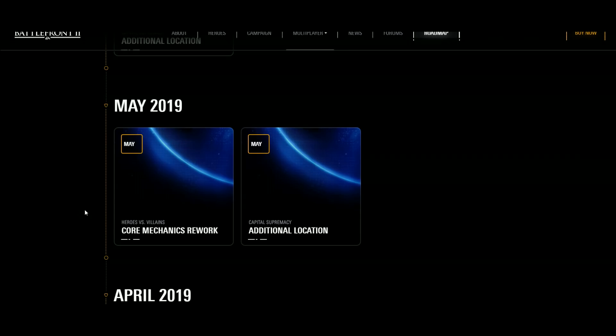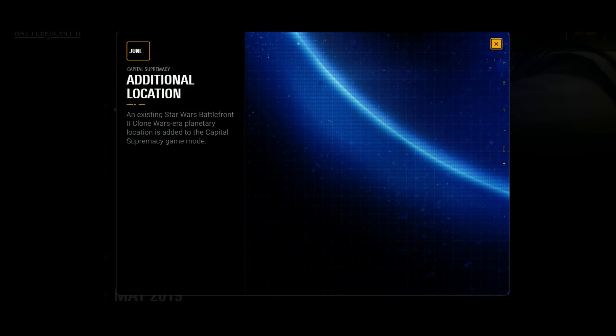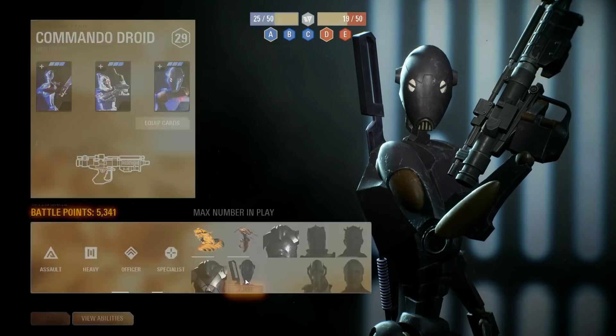In June, capital supremacy will receive yet another additional location — technically the fourth clone wars planet added to the mode. I was hoping to see a brand new location by June, like Coruscant or Utapau, but it looks like these are all going to be existing Battlefront 2 clone wars era planets already in the game. Hopefully after June they add new locations like Coruscant or Utapau.